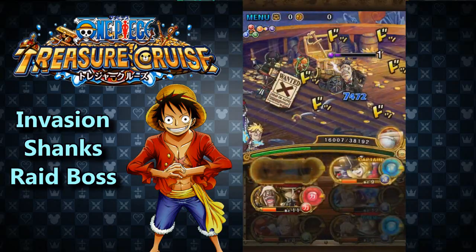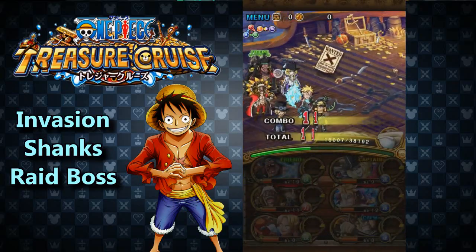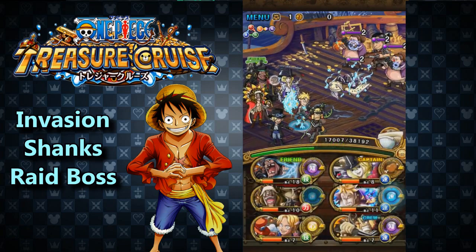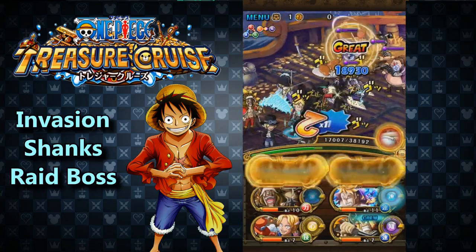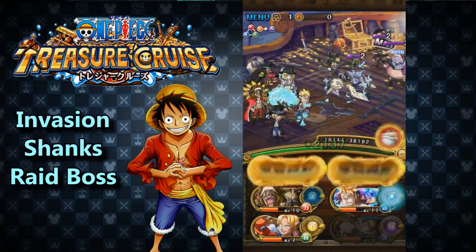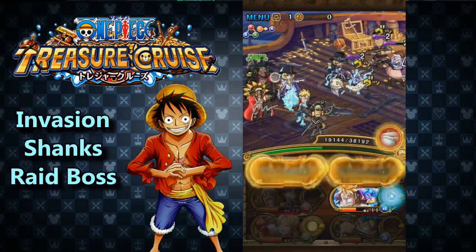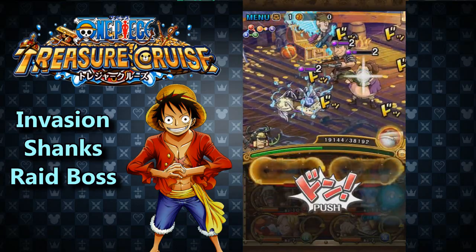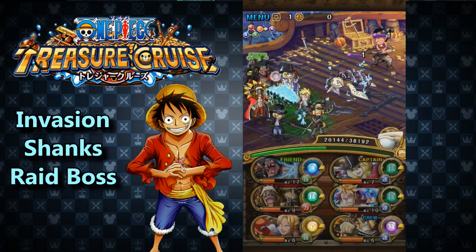This is a very difficult raid boss for two specific reasons. First, you have to use the same team that you beat the coliseum with. Coliseums are already very difficult — a lot of them are way more difficult than most raid bosses. They require very specific teams, and having to run that coliseum right into Invasion Shanks makes it harder because you do have to run the exact same team you used on the coliseum.